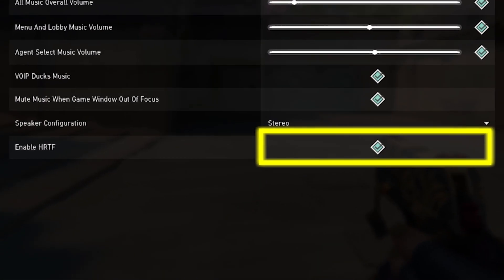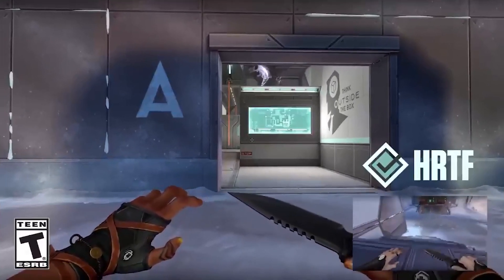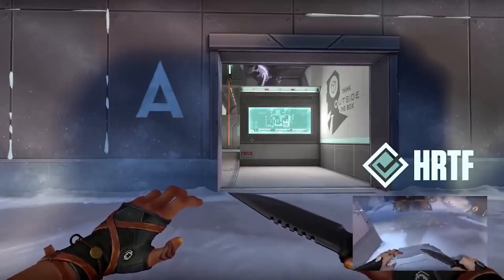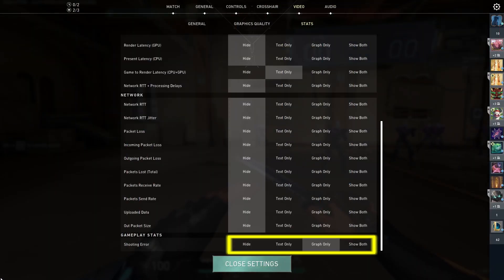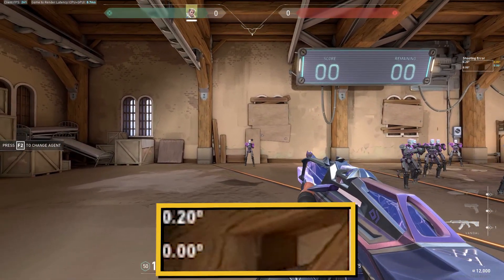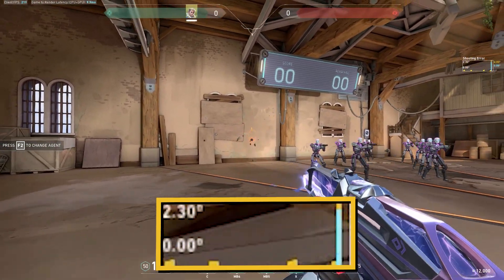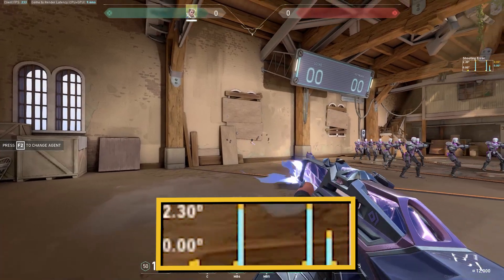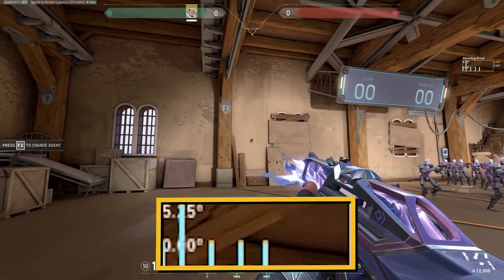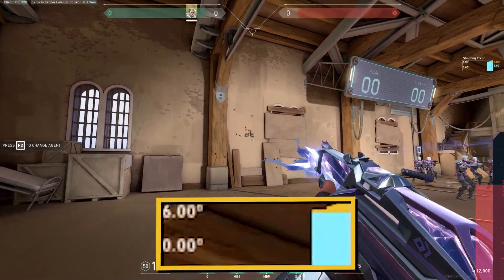Be sure to enable HRTF. It's a really cool feature that makes in-game sounds more understandable. It will be easier for you to understand who stepped where and where a sound came from. I talked about the shooting error graph in one of my previous shorts. This is a relatively new setting that shows you how many degrees your bullet deviates from the center during shooting, if you are heavily clamping down or shooting on the move. This way you can understand if you are shooting while running or if you sometimes feel like you stopped but the bullets are flying incorrectly.